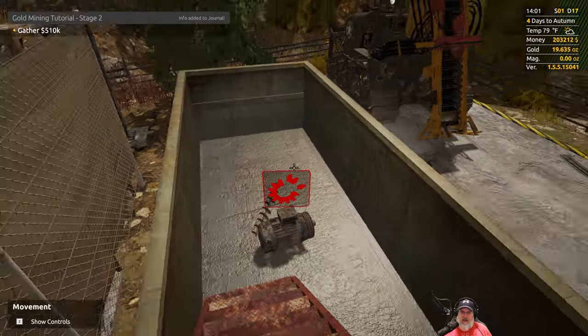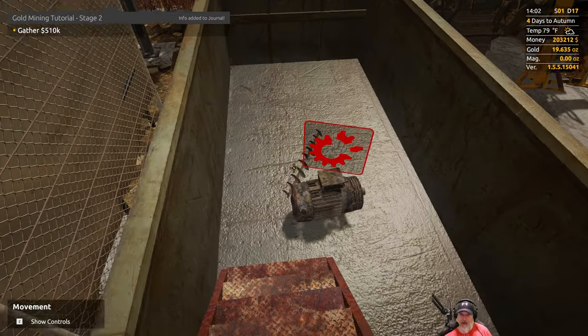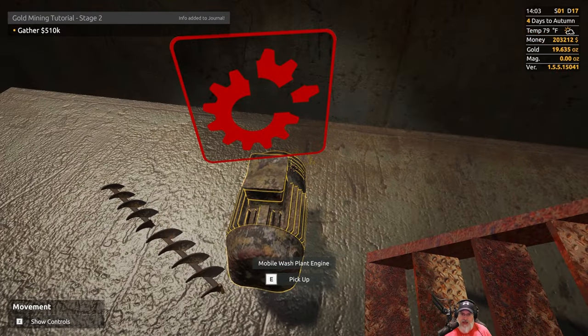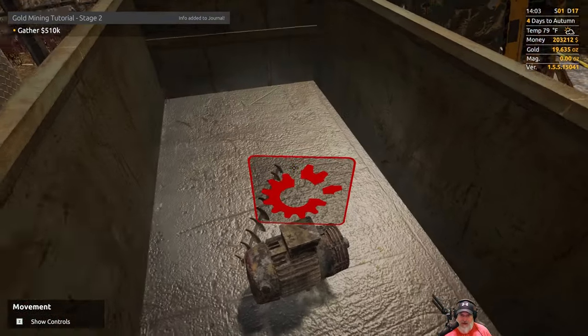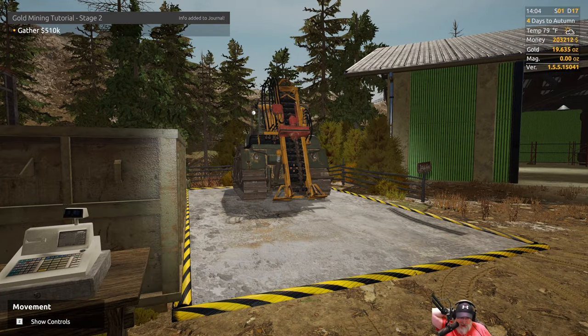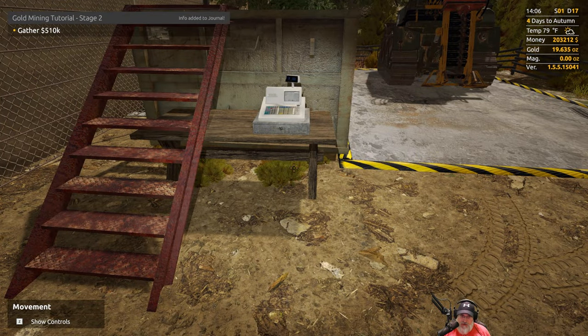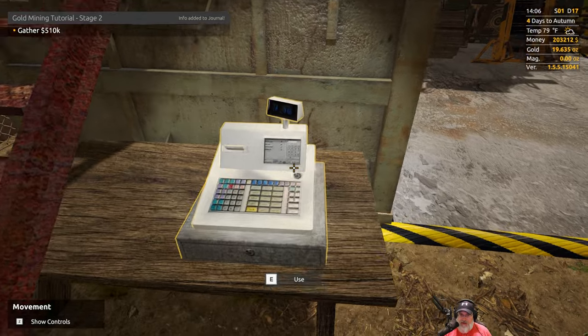I also discovered in watching a video that this is a trash bin you can throw broken stuff in. You can see I've got both the drill and the wash plant engine in here to get rid of that way. Next time we go into town, assuming I remember, we'll grab the jet, the mobile wash jet, and the mobile generator cooling unit that I left back at the parts store, bring it back here and get rid of it that way too.